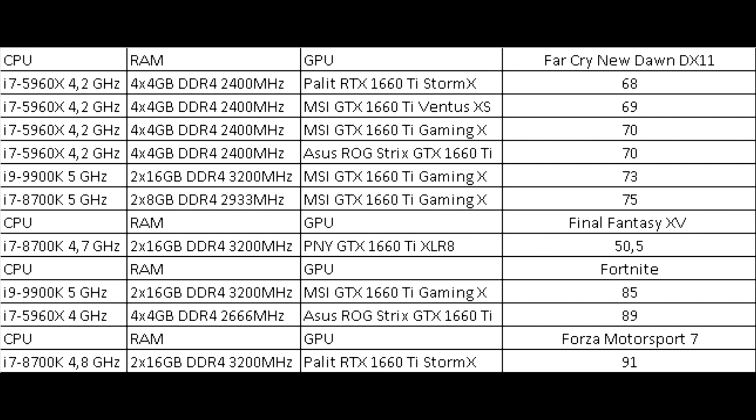Final Fantasy XV was tested only once, showing 50 frames — not because the game is unpopular, but because the in-game benchmark shows results in abstract score units, which most testers report. Only one tester measured the average frame rate. Fortnite showed 85–89 frames. The only measurement in Forza Motorsport 7 shows 91 frames.